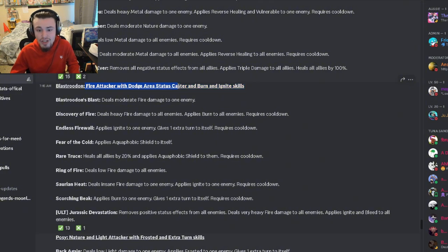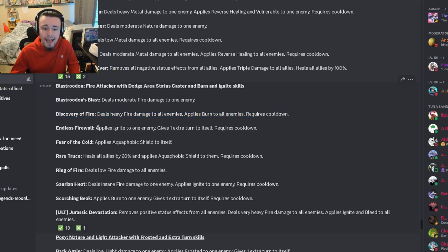Then we have Blast Strudon, a fire attacker with dodge area and status caster — status caster isn't great — and also burn and ignite, which is pretty good. It has heavy fire damage to all enemies with burn, which is good. It applies ignite to one enemy and gives itself an extra turn, which is good. It also heals all allies by 20% with aquaphobic shield, which I really like — that is actually pretty strong.